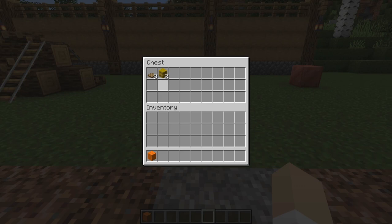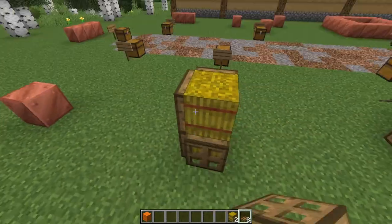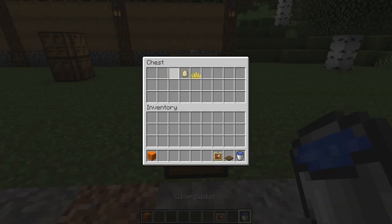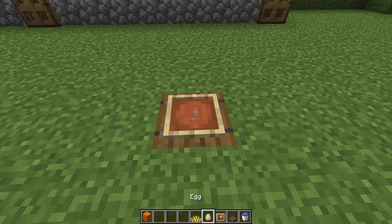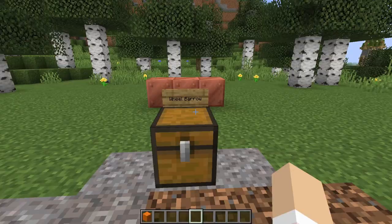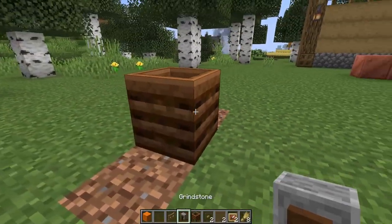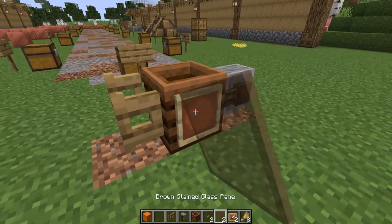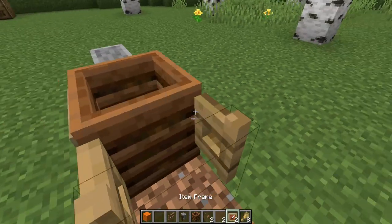You could use this hay feeder alongside the trough in a paddock. This nest goes great with the chicken coop we'll create later. This decorative and functional wheelbarrow is great alongside a farm. To place the buttons, I'm clicking on the outside edge here, and then I'll fill it up with wheat.